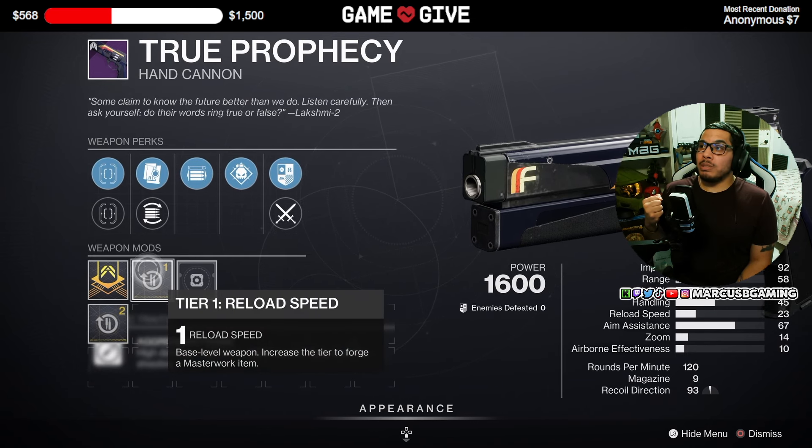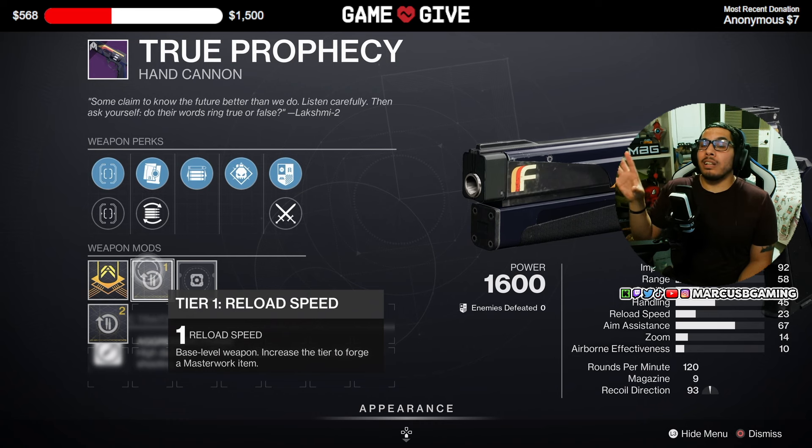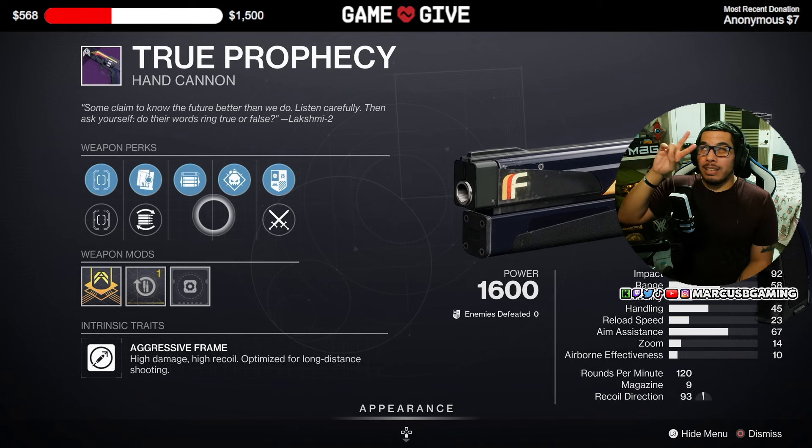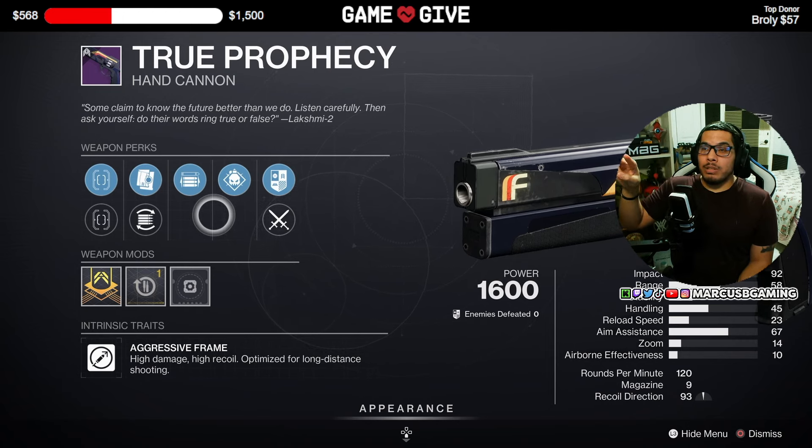It also comes with a Reload Speed masterwork, which is nice because that reload is rough. This is one of the best True Prophecies I've seen Banshee have. I think you will like this a lot in PvP, especially if you go for a grenade build.